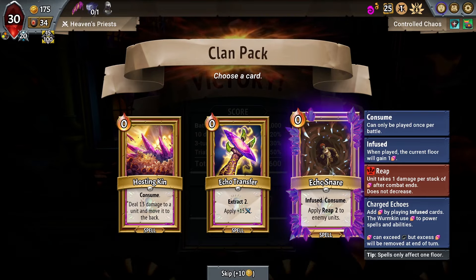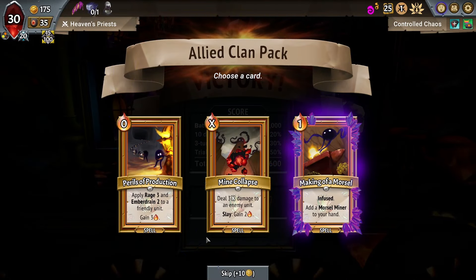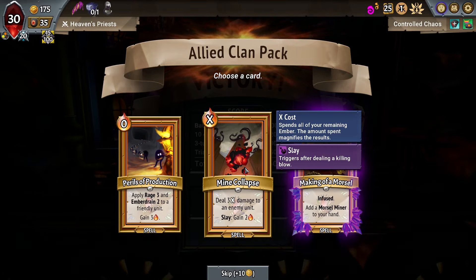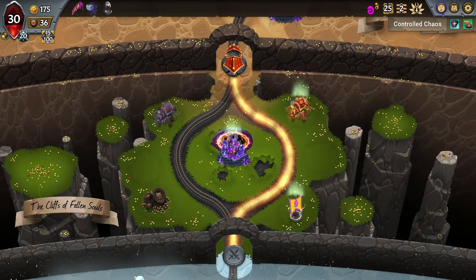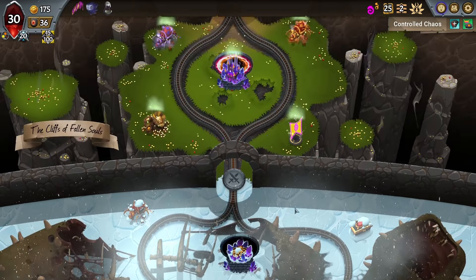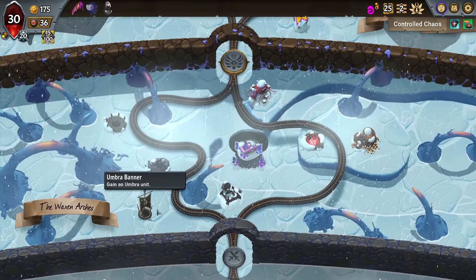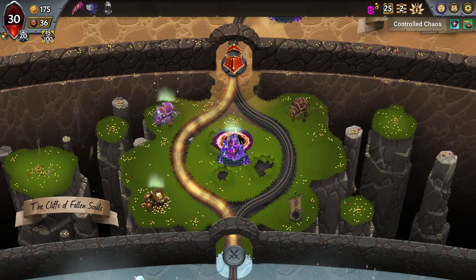I do actually like Mass Reap here — it kind of goes along with what we're doing. Mind Collapse is also not a bad one. I'll take a Mind Collapse — target damage, pretty solid. Now we have Wormkin banner after Wormkin banner. Umbra banner is down here. We might have to go for it depending on what our card rewards end up being.